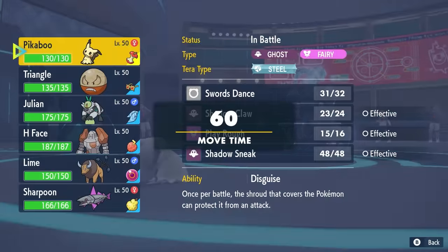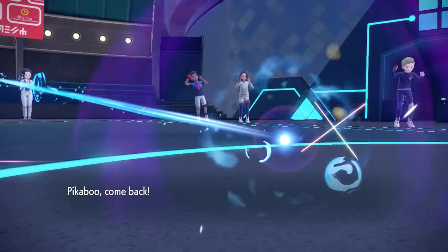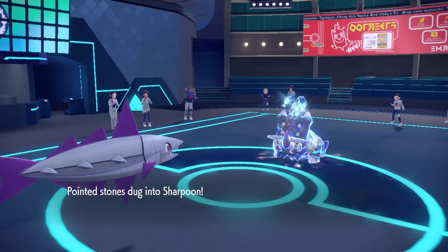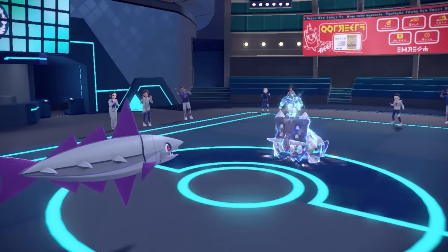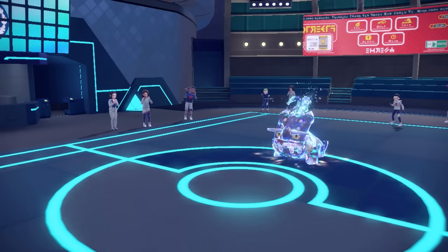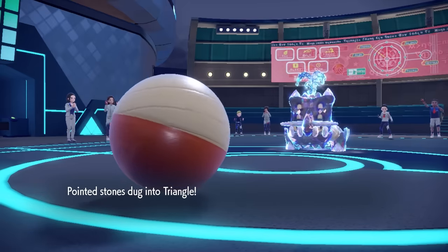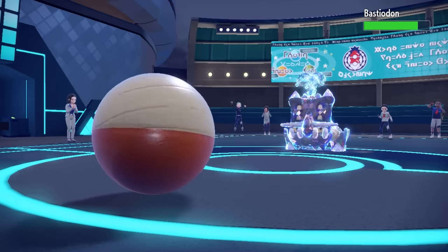I decide to save Mimikyu for later, with potential Shadow Sneaks and Play Rough to check Raging Bolt. I bring in Veluza, and they just straight up yell at me — we crumble under the pressure and get switched out. Veluza does not enjoy being yelled at. The good news is they end up dragging in the Electrode, which is perfect. I wanted to get Electrode in, but it's just risky to hard switch Hisuian Electrode in on pretty much anything.